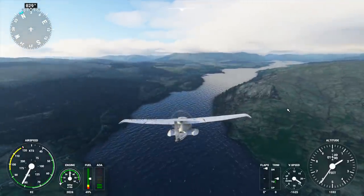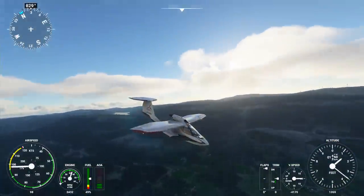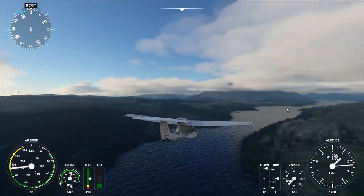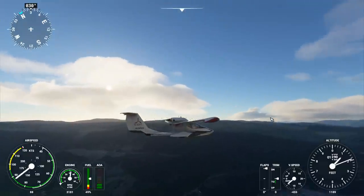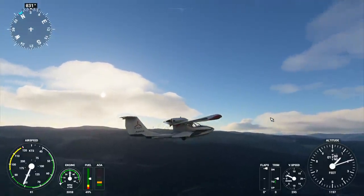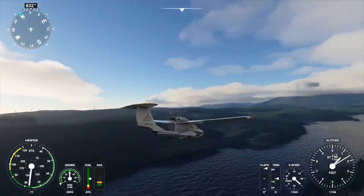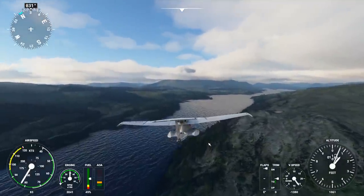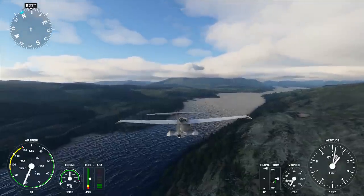Hey folks, Quilleteen here and welcome to some more Let's Try Microsoft Flight Simulator 2020. This time I am in the absolutely delightful ICON A5, a wonderful amphibious plane. You can see I can pop my gear out, but I can also bring them back in. And if I do, we can land on the water. There's even a little rudder I can put out — I don't think the rudder should be in there when landing or taking off, I think it's more of a low speed kind of thing.